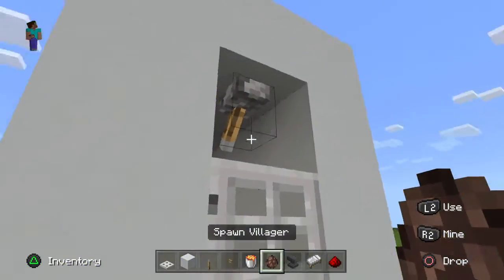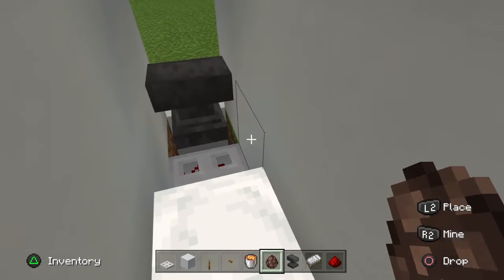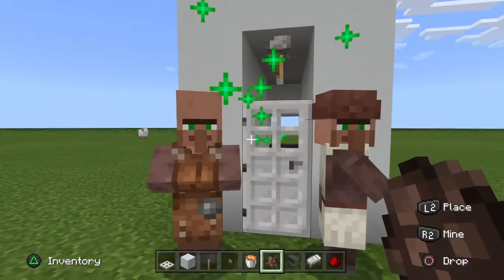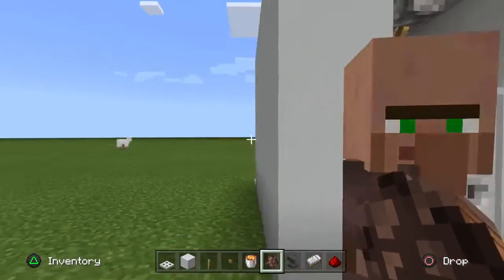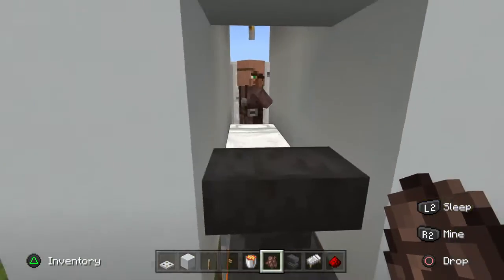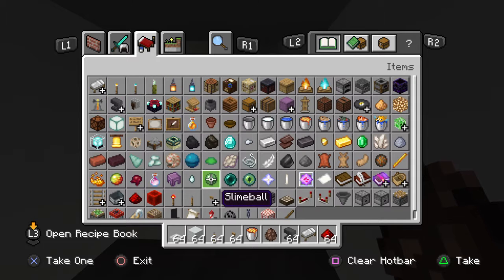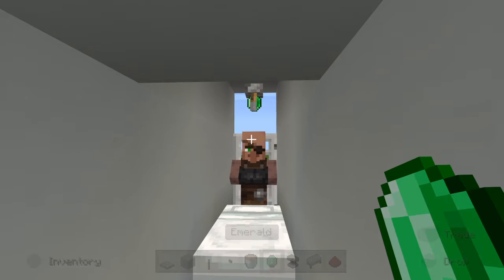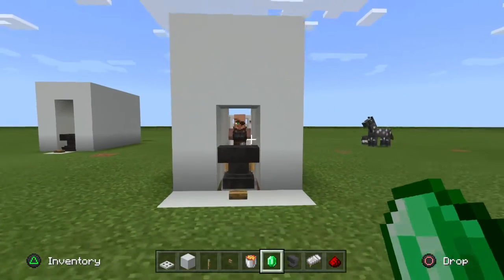Our villager — oh, they can't be spawned there. We need you in there but we want to close the door on you. You will need your emeralds to lure them over — once again an item I have lost. Emeralds — and look, you can come over here. What if I lure them back?